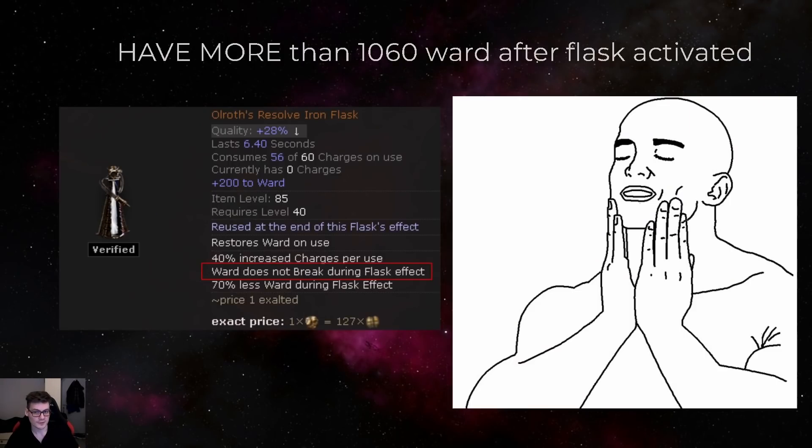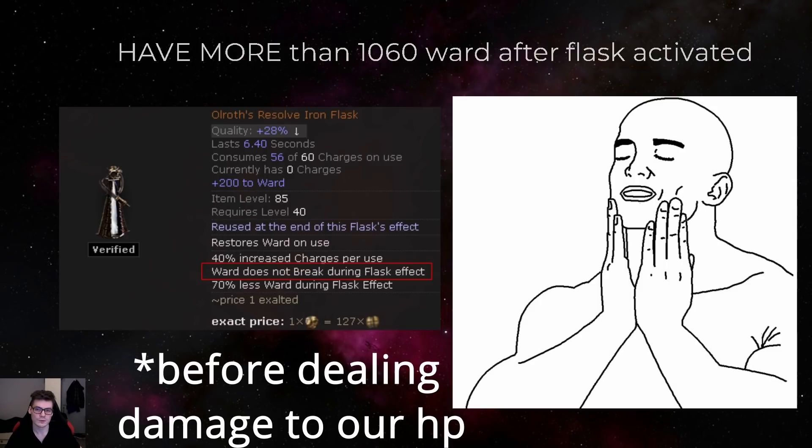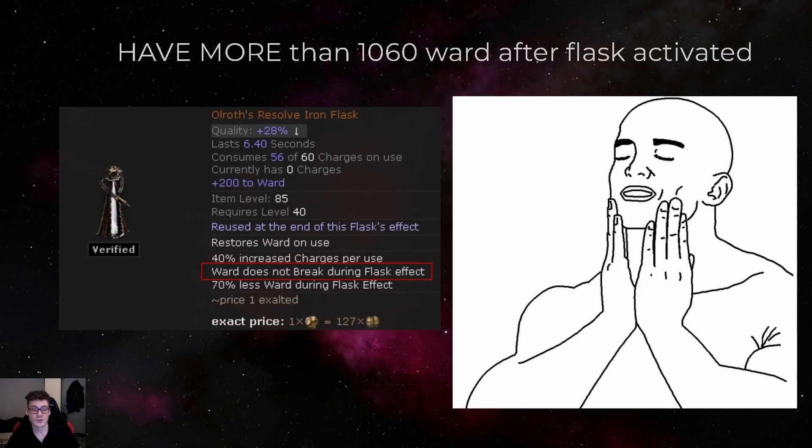We now deal a large amount of damage to ourselves every second, so how do we not actually take it? We use the flask Olroth's Resolve, which has the line 'ward does not break during flask effect.' This means as long as we have more ward than the max hit we take from our self-damaging setups, we never actually take any damage. For example, if you have 2000 base ward, every hit will get reduced by that 2000 before it actually hits you. This is the entire reason why we want to sustain flasks permanently.